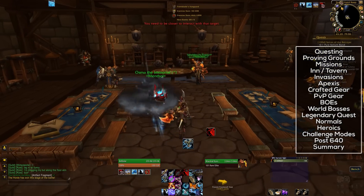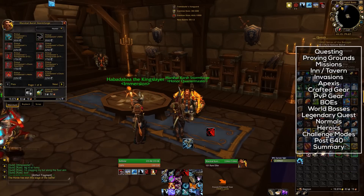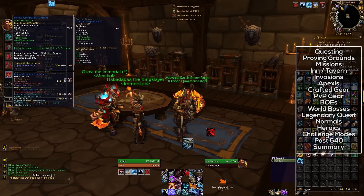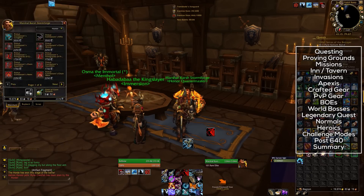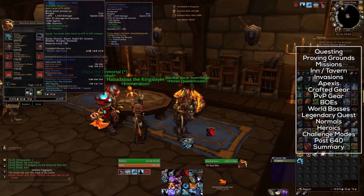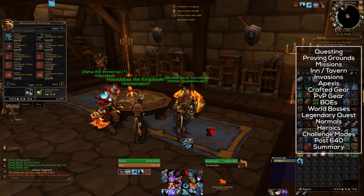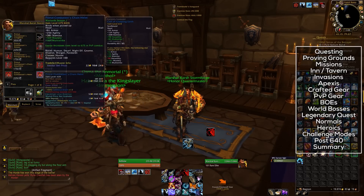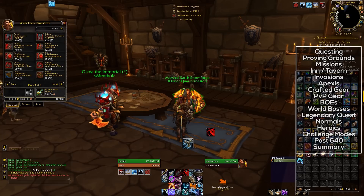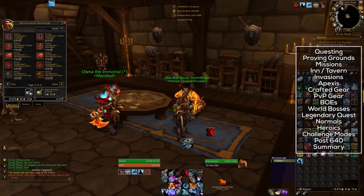Next we've got PvP gear. There's honor gear, which is item level 620 that boosts up to 675 in PvP. It's pretty poor for PvE, however near the start of the expansion it could plug one or two holes with bad quest gear. Then the conquest gear is item level 660 and boosts to 690, so it's pretty decent in PvE. However, it's only available once the PvP season begins, which is on the 2nd of December. Still, if you like doing a bit of both, that conquest gear is actually going to serve you pretty well in a PvE scenario.